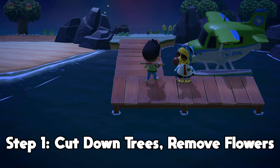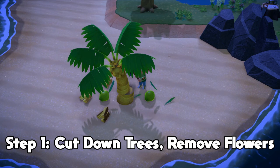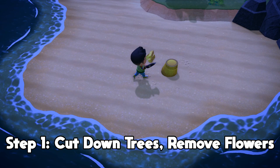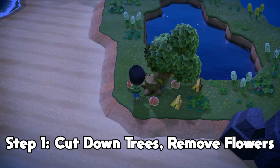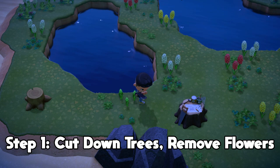The first step once you get to the island is to cut down all the trees and remove all the flower buds. Pick up the actual flowers but keep the buds. Cut the trees, pick up all the items so it's less cluttered and easier to see the tarantulas. Pick up the flower buds — these help prevent other bugs from spawning besides the tarantula. We're trying to reduce every single bug spawn as much as possible.